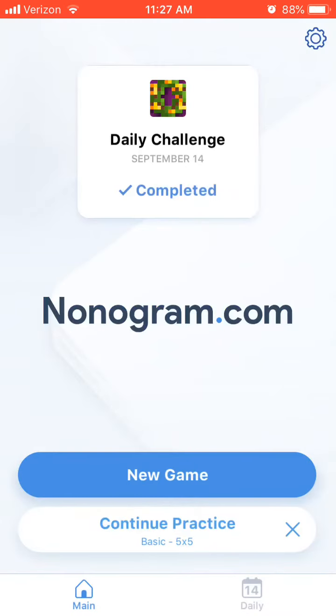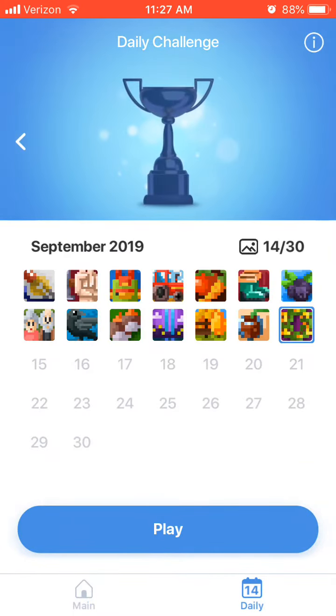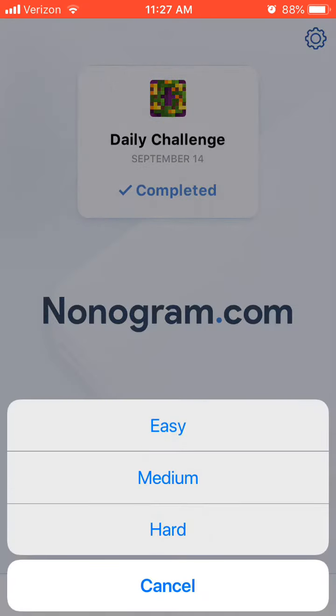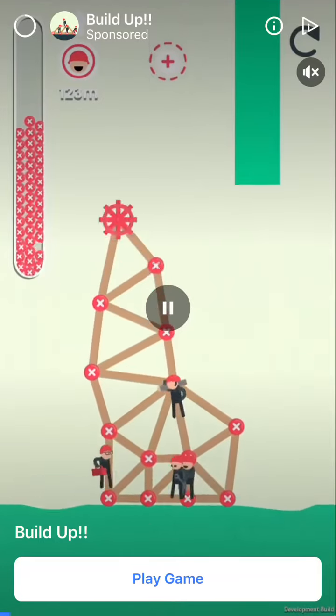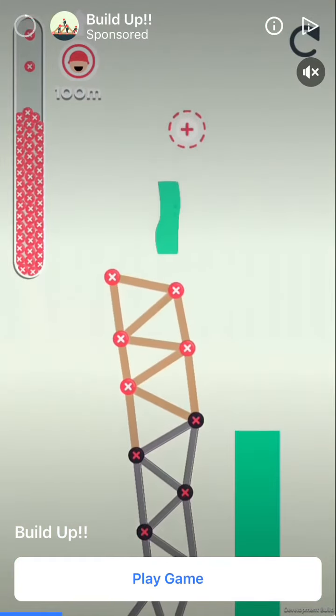Okay, so as you can see, I've already done these, so I'm not going to do them again because I need to start fresh. We're going to do a new game — we're going to do easy, then medium, then hard. Now, these are ads. They happen a lot, so we're going to ignore them.